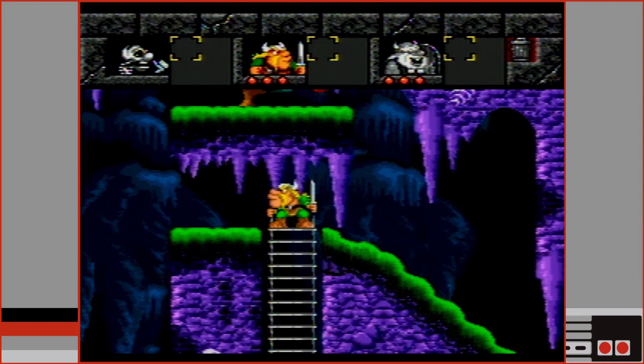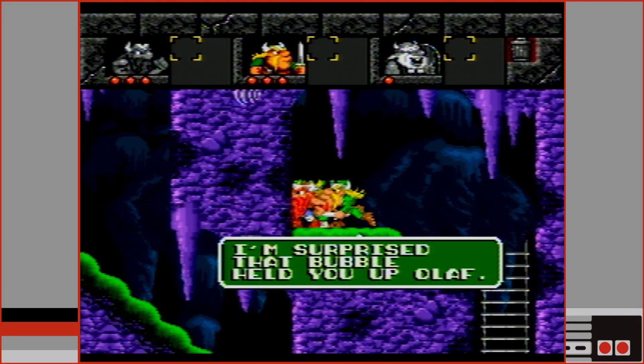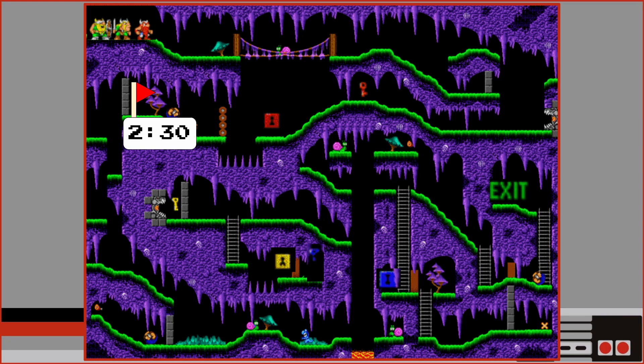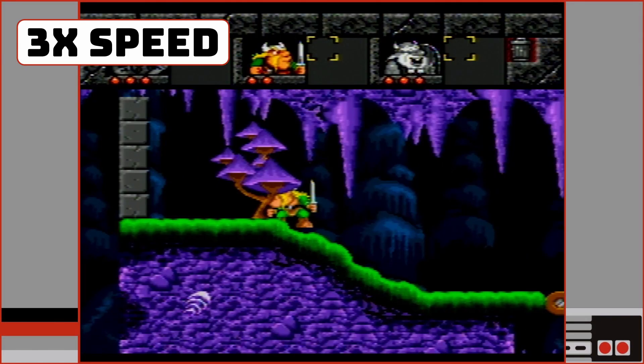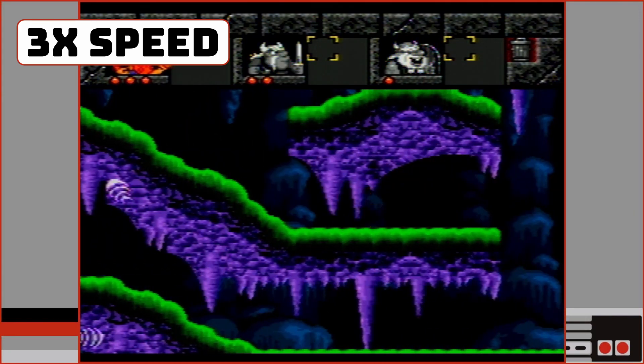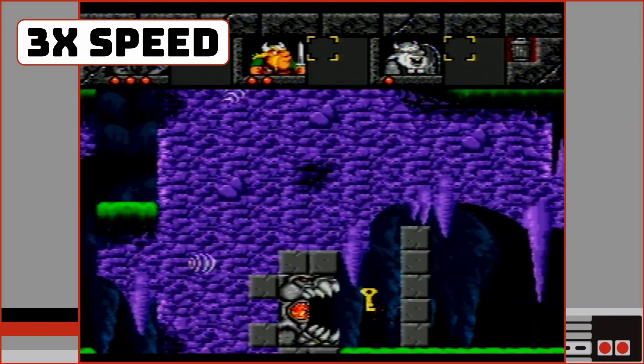Only after the player has successfully performed all these steps without losing a single Viking will the game allow passage to the next level. There are a few things that make this level feel unfair. First is the big setback if you lose a Viking. As a first-time player, it took me about two and a half minutes to get through the first section, and another minute to get back to the lava pit. That's because every time you start again, you need to navigate all three Vikings one at a time — as if you're playing that part of the level three times on each restart.